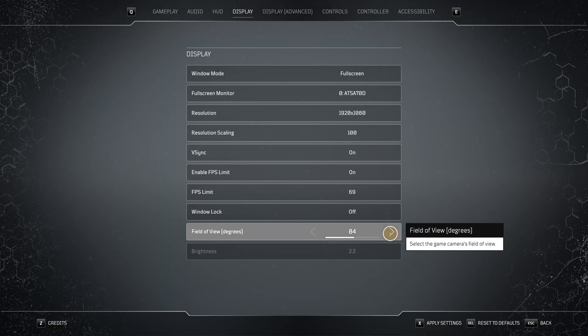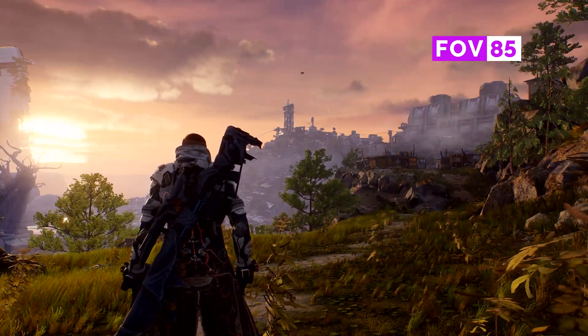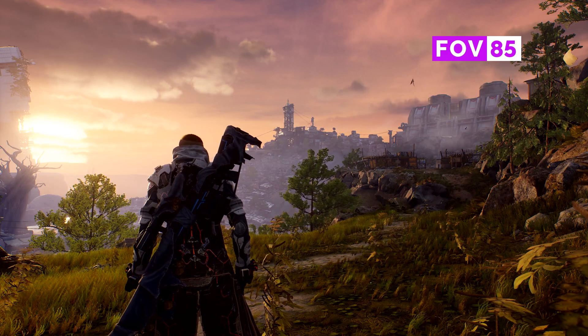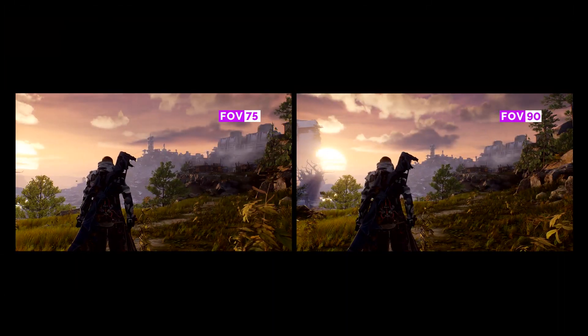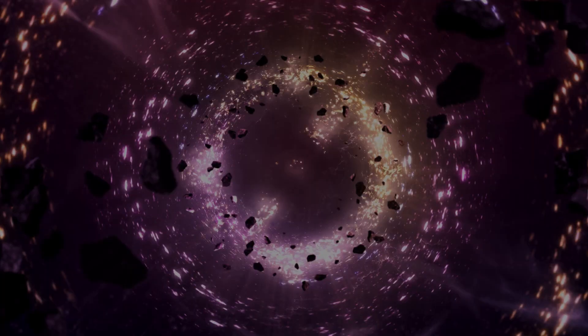The field of view slider I mentioned earlier will allow you to fine-tune exactly how much of the battlefield you want to see. With a wider FOV, you get to see more around the edges of the screen and it might be easier to pinpoint where your co-op allies are, but targets at a distance will appear smaller. That shouldn't be a problem for you precise shooter players out there though, right?